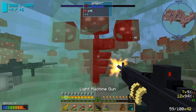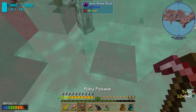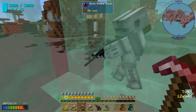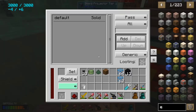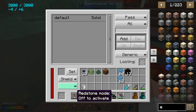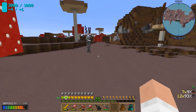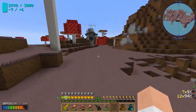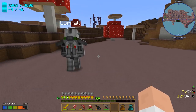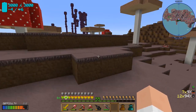Look at that — perfectly contained. Let's get in there and shoot it up. Done and done! That was fun and easy. Now if I set this to respond to redstone — there we go — we can turn it off and on as needed. These are really nice shield projectors, a great way to protect your base, and you can set them up so only the people you want can pass through.